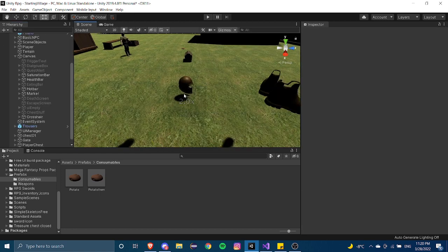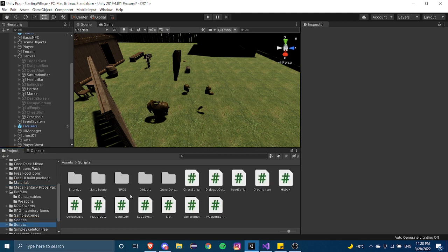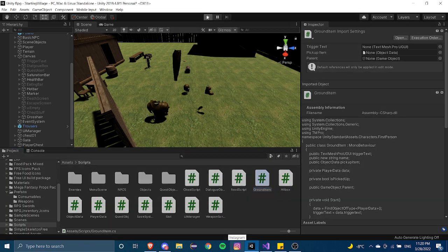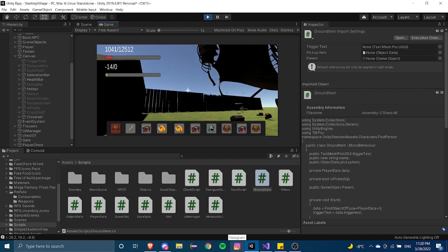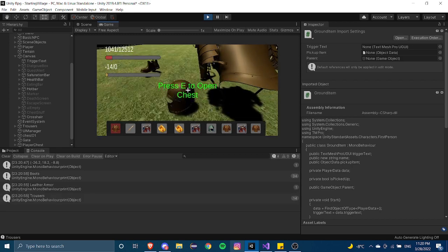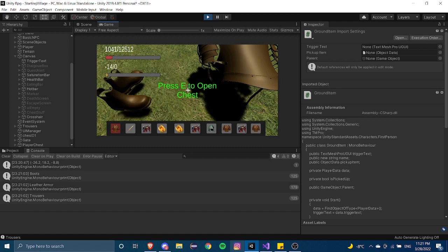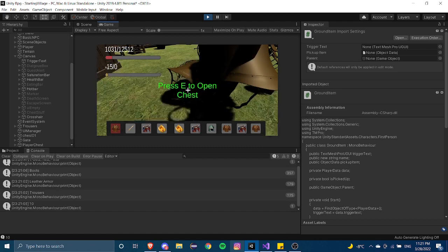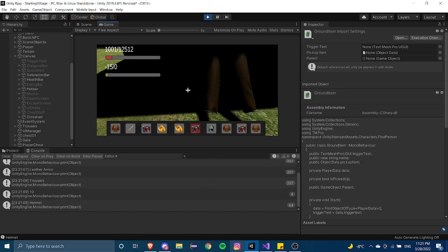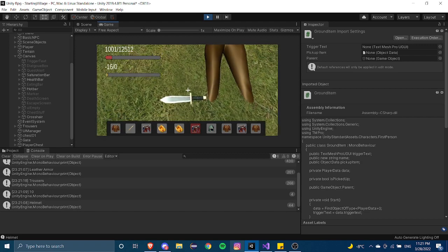Now we can go back into the Ground Item script. If we press play and check the console, whenever our cursor is on an item object — as long as it has the Items tag — it'll print out the name. We can see it printing out names like 'helmet'. The potato trigger might be a bit too small so we may need to make it bigger.